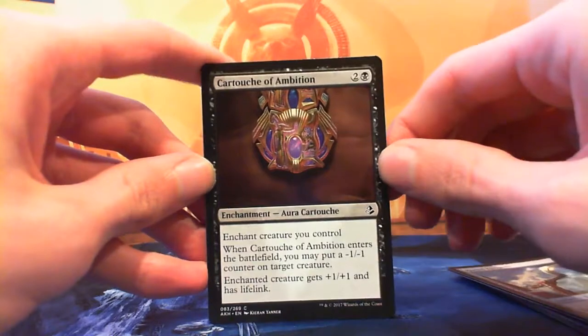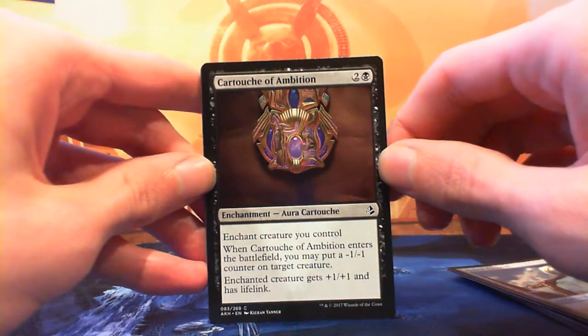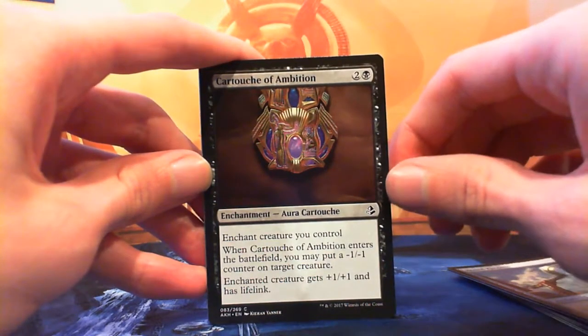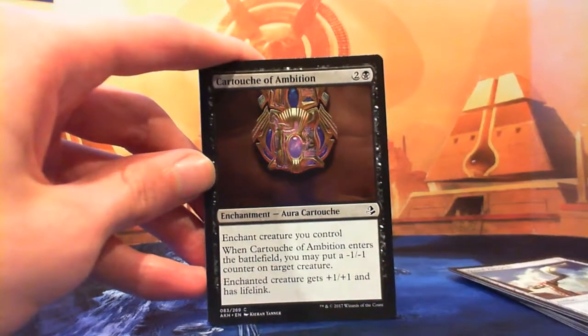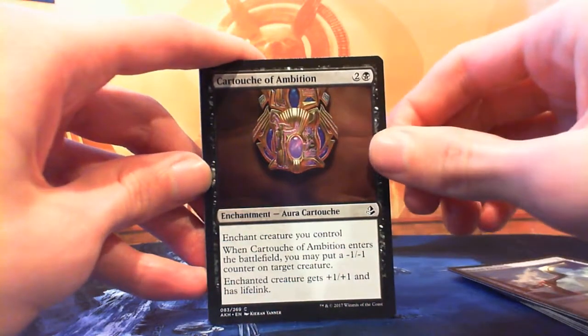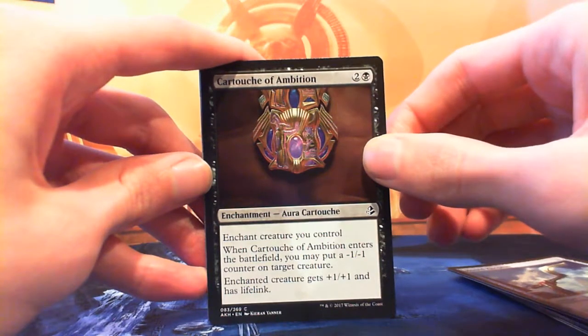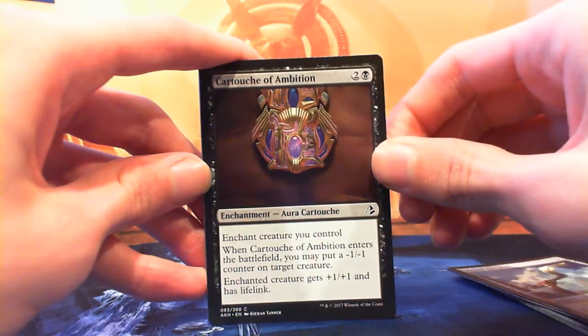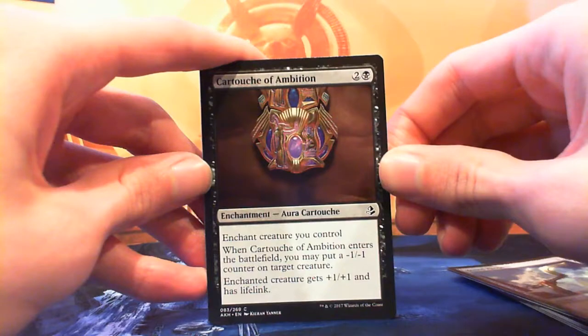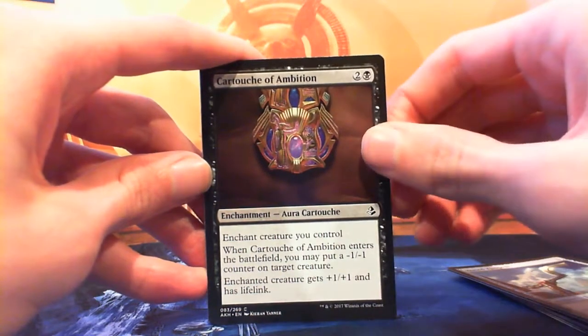Cartouche of Ambition — this is a card I would definitely play. Two and a black for an enchantment. Enchant creature you control. When it enters the battlefield you may put a -1/-1 counter on target creature. Enchanted creature gets +1/+1 and has lifelink. That's such a good card. If you Cartouche of Ambition your own creature and kill their X/1, you're feeling pretty good. The lifelink just makes this outstanding — even if you have no trials, and even if you're only splashing black for one or two creatures, you probably want to splash for Cartouche of Ambition.